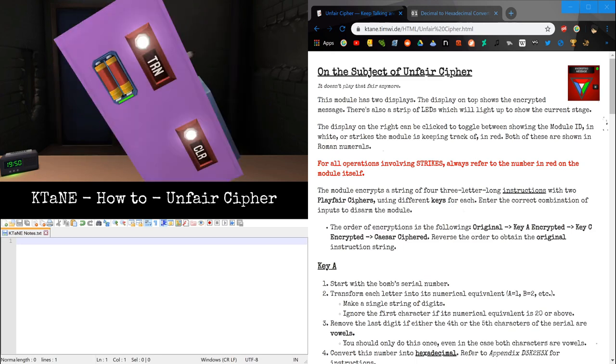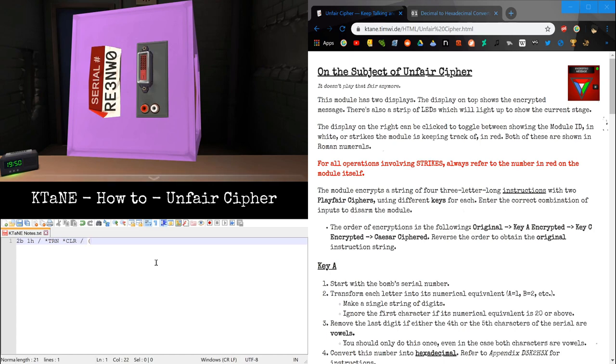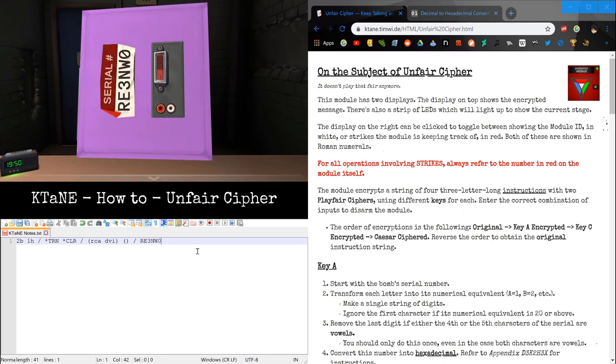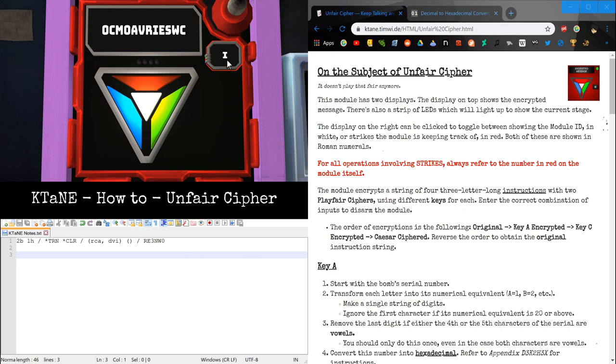We're going to get edgework quickly. We have two batteries and one holder. We'll have TRN, CLR, like an X-Type. Plate, RCA, DVI, and an empty plate. The serial number is Romeo, Echo, 3, November, Whiskey, 0. Now, there are two things you need to get here: the screened text and the mazel ID number. The mazel ID number will be in Roman numerals — in this case, 1. The first unfair cipher loaded in the game will have ID 1, the second will have ID 2, and so on until you reset. We don't need the screened text right now; we'll grab it later.